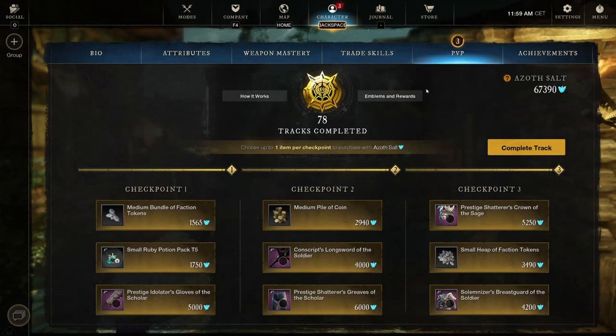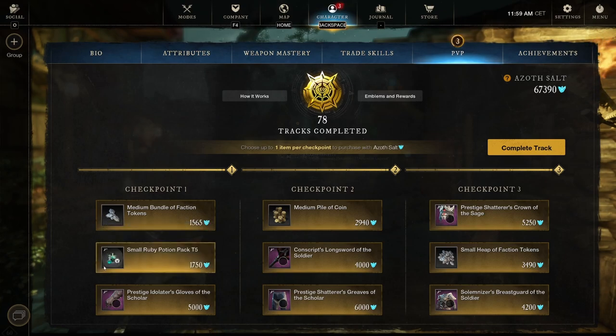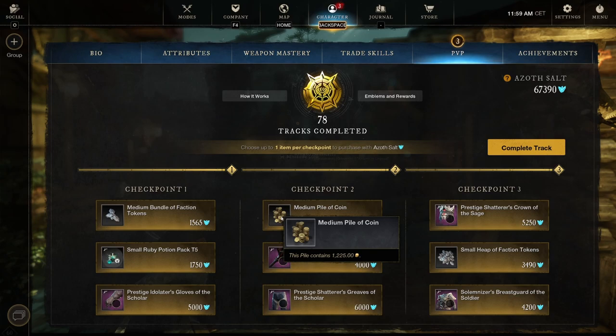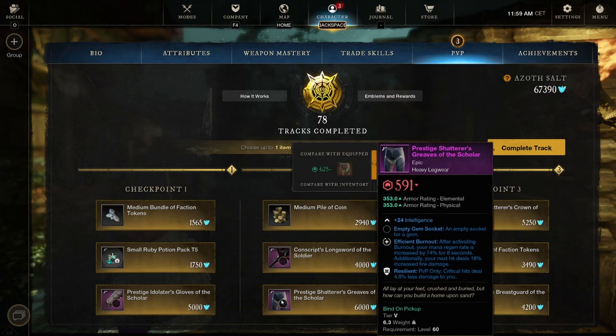First glance — nothing really stands out for track 79. Checkpoint 1: medium bundle of faction tokens 3,400, small ruby potion pack tier 5, and the Prestigious Idolater's Glove of the Scholar — light gloves, intelligence, Elemental Aversion and Resilience. Nothing special. Checkpoint 2: medium pile of coin 1,225, and the Conscript's Long Sword of the Soldier with Contagious, Reverse Step, and Trenchant Rend — fully charged heavy attacks inflict Rend for 7 seconds reducing target damage absorption by 14%. Reverse Step and Trenchant Rend actually work well together for PVP.